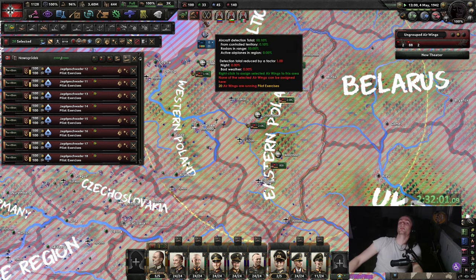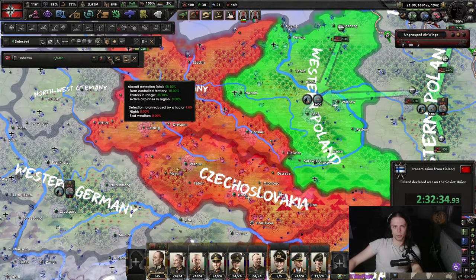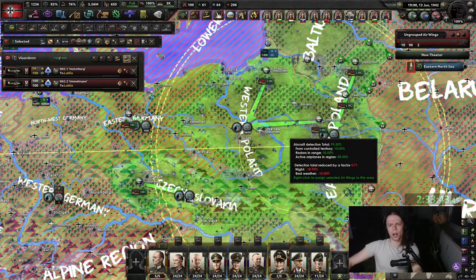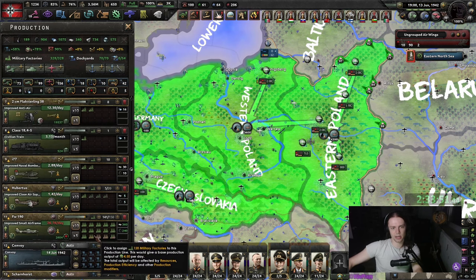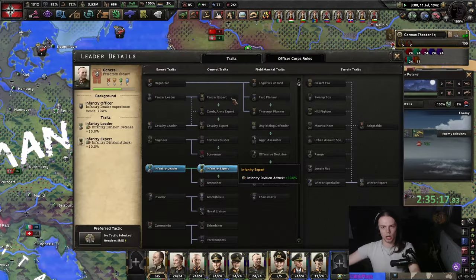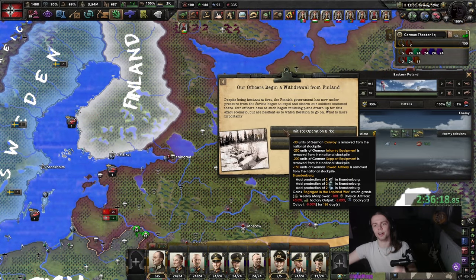Usually when I invade the Soviet Union I use two field marshals stacked to the brim with infantry, but I didn't do this because I was too lazy. It is very helpful to have two field marshals once you reach the Urals. Stalin, I guess we are gonna do this manually then. Let's just build a ton of those on the front. The British have been defeated. I'll take the 150 Navy XP. We can also get Göring now for the air superiority. Might as well put some AA here.